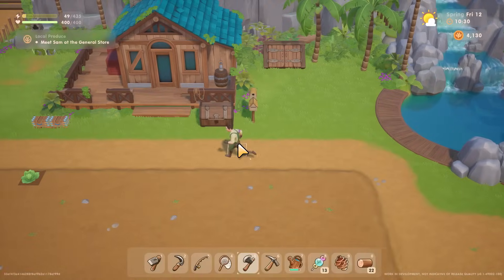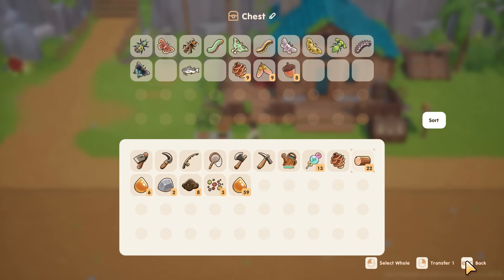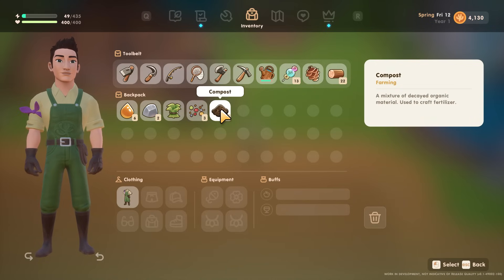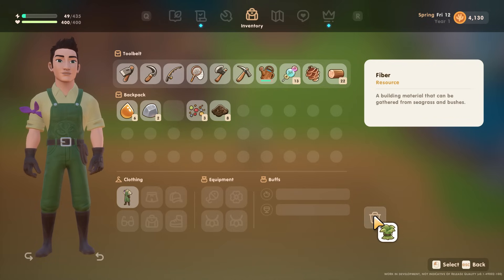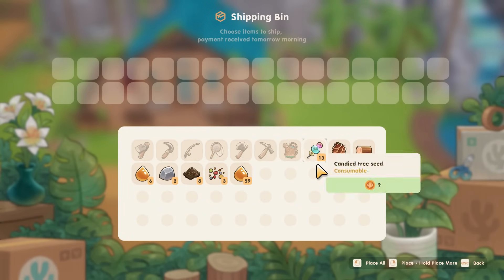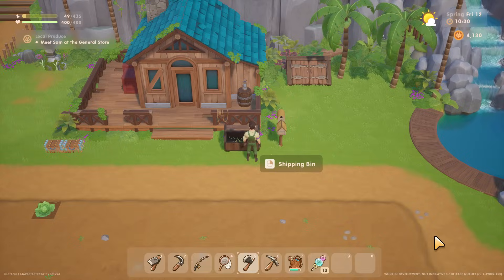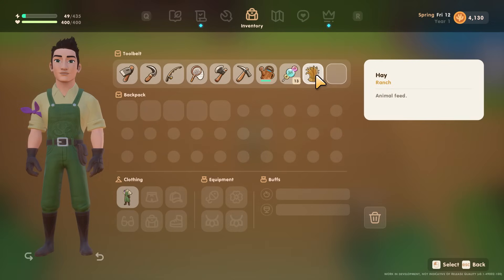Tip number three: when you first get started you won't have much inventory space and will fill it super fast. In Coral Island you cannot drop items on the ground — the only thing you can do with a full backpack is trash an item. One handy tip before crafting chests is to use the shipping bin as a portable storage place. It's great to dump off items quickly, and you can access it anytime and take items back out.